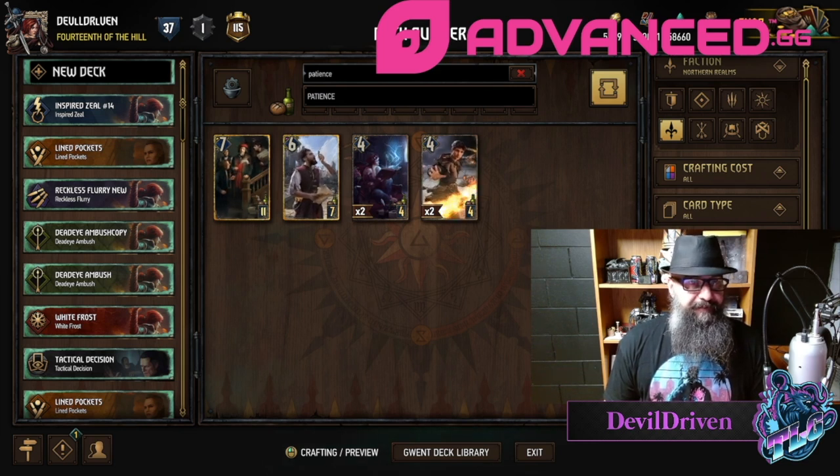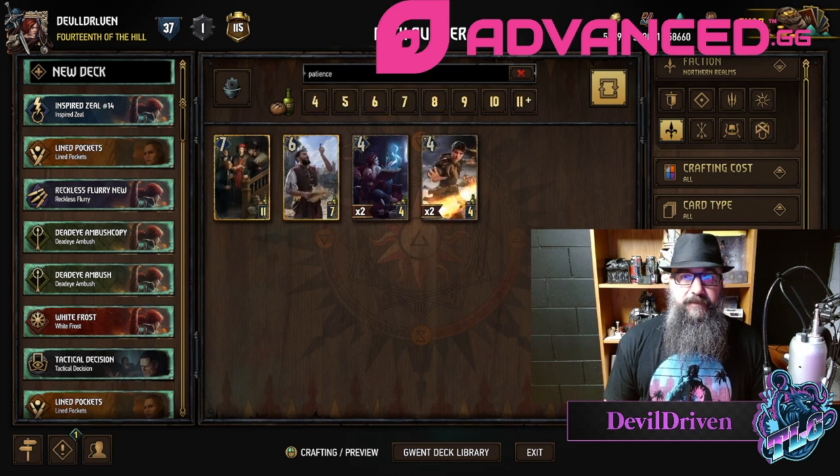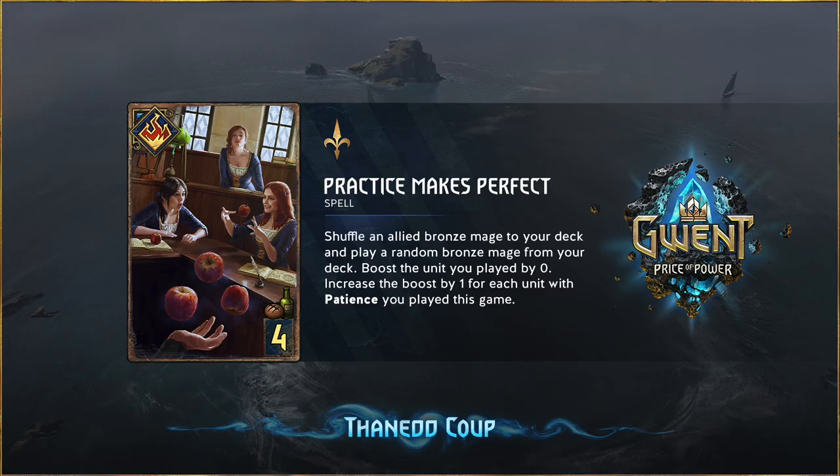The last card is called Practice Makes Perfect — great art. I noticed Jaguaris pointed out on Twitter that the apples in her hand are from the other card, which is pretty neat. I like when they do that double perspective — it adds flavor. It's a four provision spell: shuffle an allied bronze mage to your deck and play a bronze mage from your deck. Boost the unit you played by zero, and increase the boost by one for each unit with patience you've played this game.